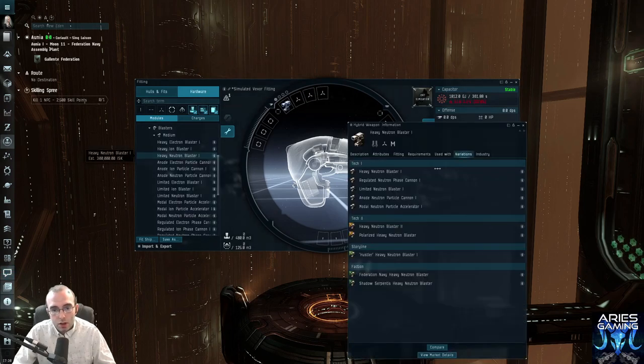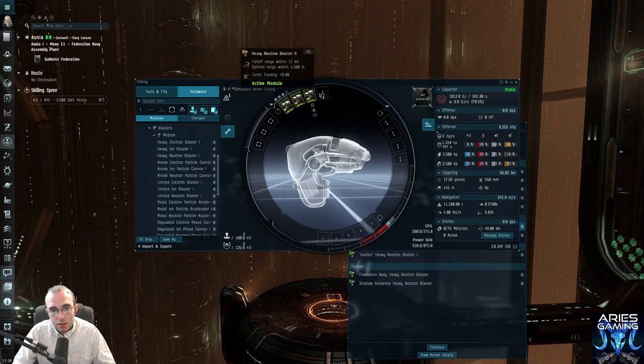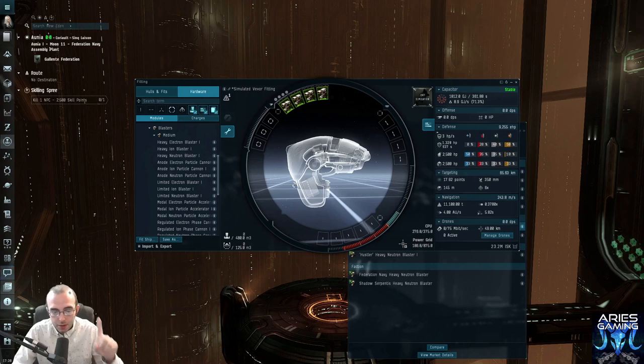I don't actually want electron blasters though — I want to put the biggest ones I can on, so I'm going to do neutron blasters. I can use tech two, so I'll do it with tech twos. Put the biggest weapon system you can skillfully use in here for now — we will adjust this later. This is already a huge problem on this ship's power grid, but we'll deal with it later — it's all part of the process.